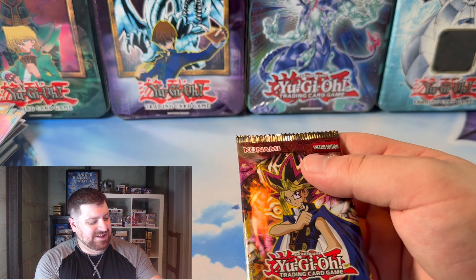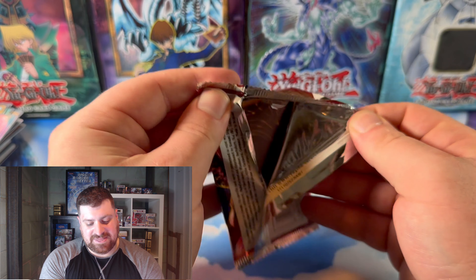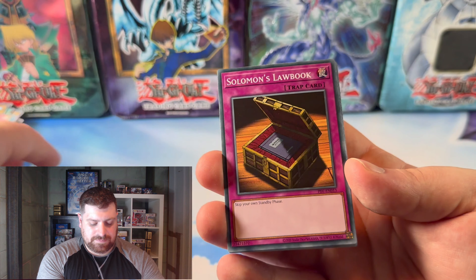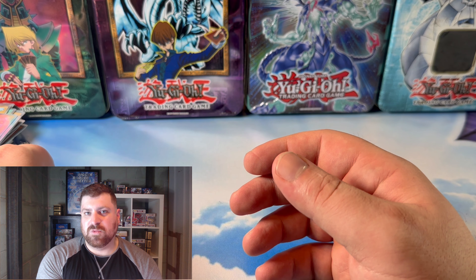Pharaoh's Servant — the last pack in the Aster's World box. Can we end with A Thousand Eyes Restrict or a Jinzo? Let's see what we can get. Mr. Volcano, Metal Detector, Sullivan's Law Book, Sword Hunter, Gravity Bind, and Infinite Dismissal to end off our Aster's World box.